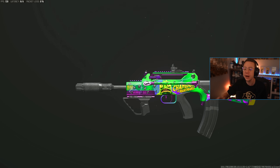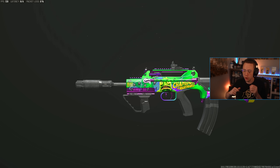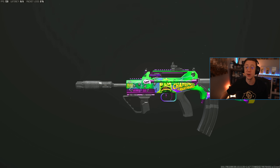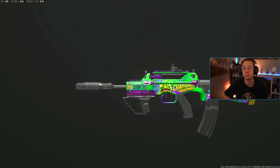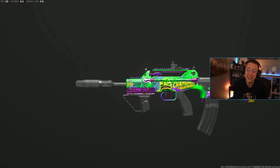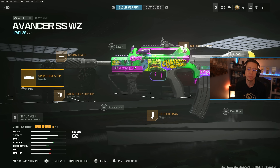Starting off, within the close range meta I always like to include some sniper support options as well. Those two sort of crossover and overlap a little bit. So the FR Advancer — a surprisingly good sniper support option here in Warzone as of right now. One of my favorites in the game. I love the feel of this thing. It's aggressive for a rifle, relatively easy to use, and boy, does it get the job done.